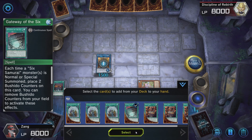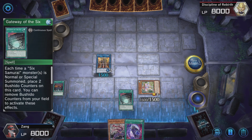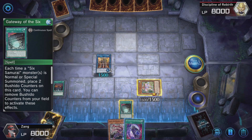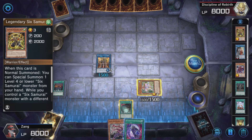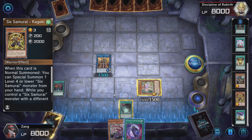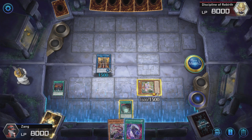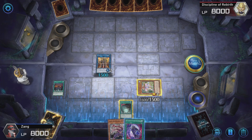If you have Gateway in your hand from the beginning, we will search out for the Dojo. It is at this point that we need to make certain decisions. In our opening hand, if we started with Kageki and Kazaru, we will go for our generic plays. If we had an extra Shinai or Mizuho on the field and in our hand, then we will go for another set of different plays.